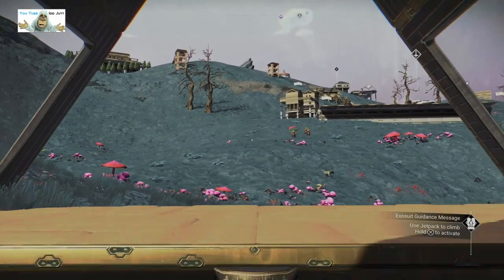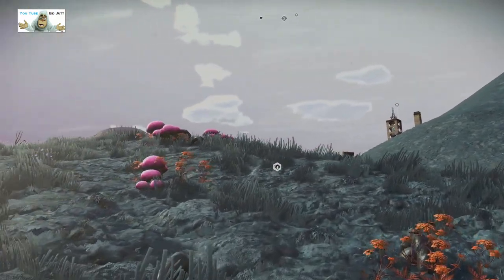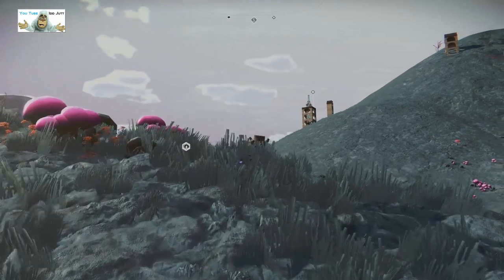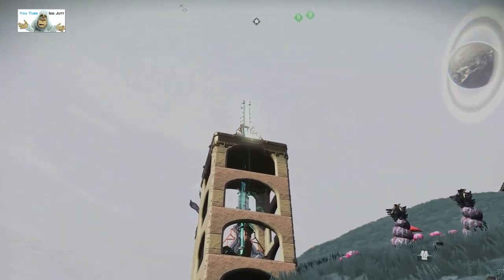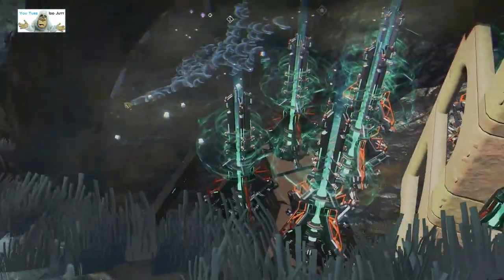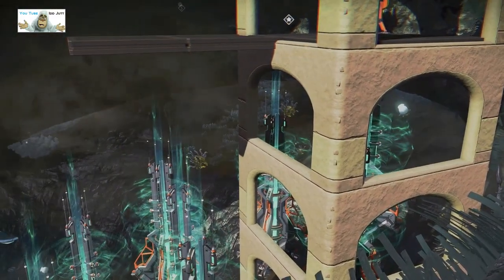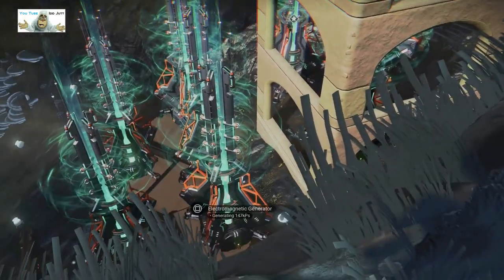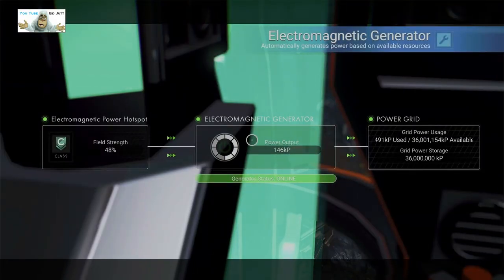I'm just gonna get my way back to the entrance again - although in reality I came out on the outside because I couldn't find the way out. So we can go over to the next one, which is obviously that one with the beacon. Let's get up there. Here he is - so here's his electric supply, and he has a few of them along with the snot creatures.